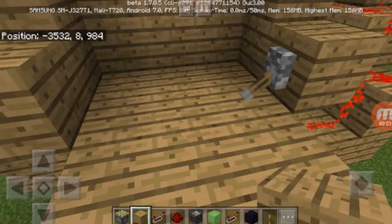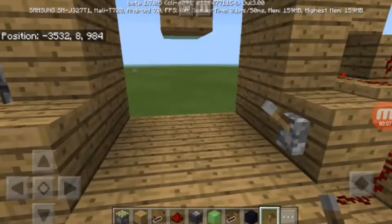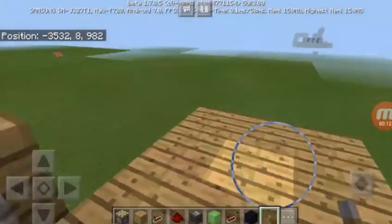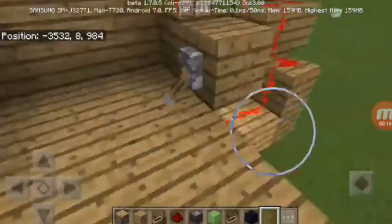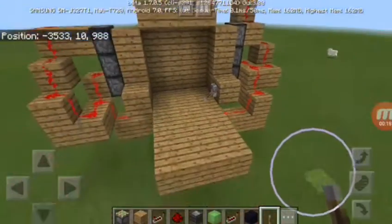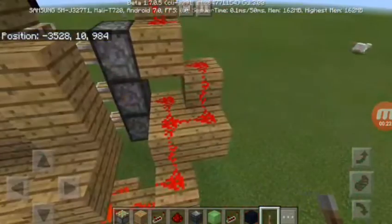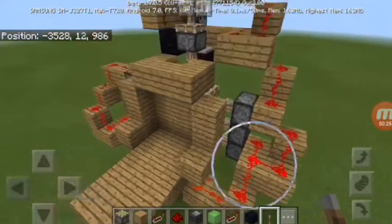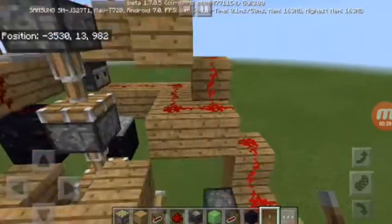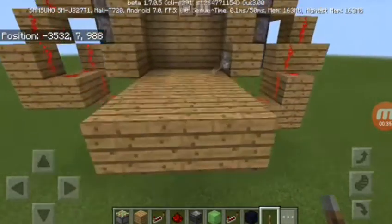Hello guys, welcome back to my channel. Today I'm going to be showing you how you can make a 3x3 piston door. I have one right here and it's pretty simple to build — really simpler than I thought. It looks crazy but all it is is just a bunch of redstone lines. The trickiest part is the top part and I'll explain that in just a second.